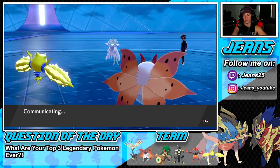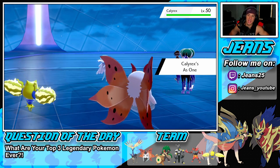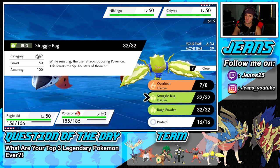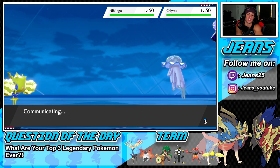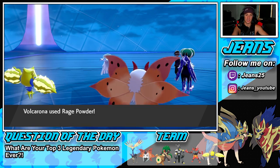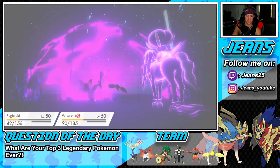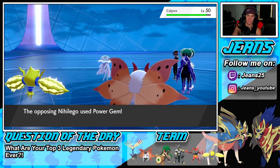We hit Nihilego and Calyrex is going to come out in Tailwind. Could probably just Astral Barrage us. I'm just going to keep going for Eerie Impulses for speed control and Rage Powder to protect Regidrago. His Focus Sash pops — Regidrago is getting taken out here. We were able to get off an Eerie Impulse though which could be nice since Regidrago might be able to outspeed next turn.